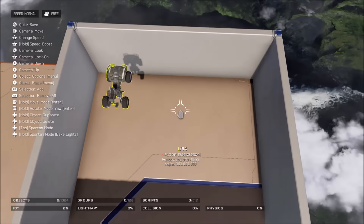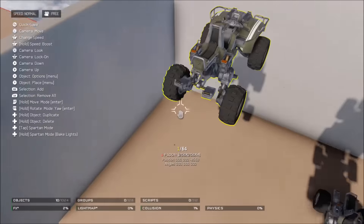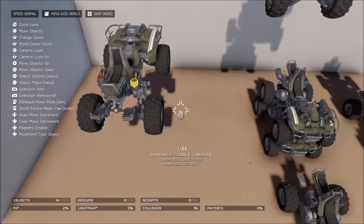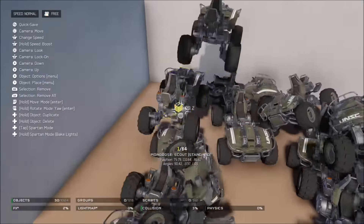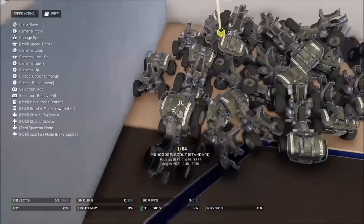What you do is you just spawn a lot of mongooses in this little area. Just make a little wall of squares — make a square of walls — and fill it up with as many mongooses as you can.